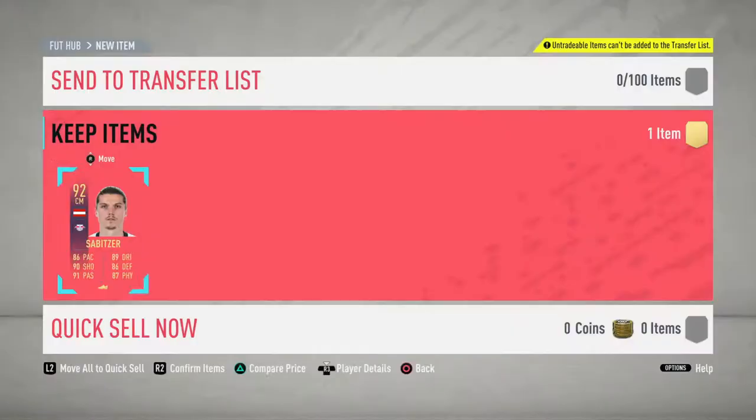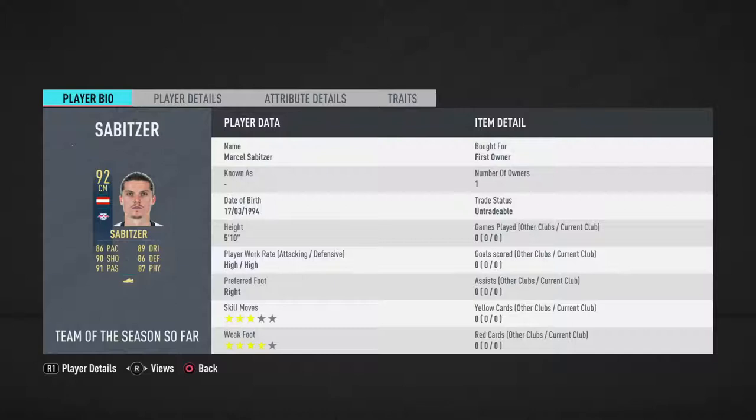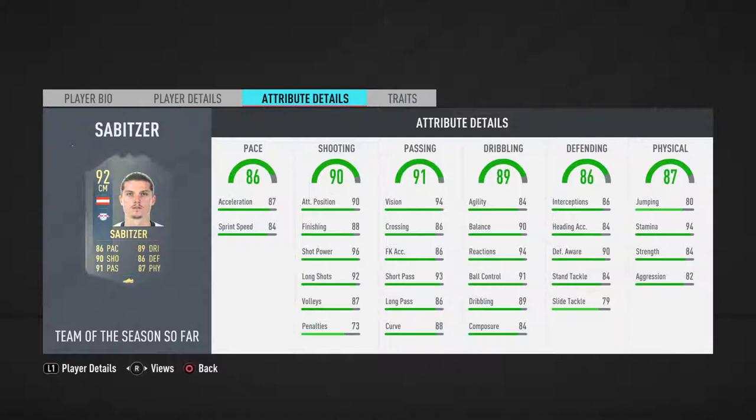Sabitzer is 92 rated. On the base card, three-star skill moves and four-star weak foot — it's the better version. You don't want four-star skill moves and three-star weak foot. He's got a high-high work rate for a midfielder, which is very nice. His pace is good — not brilliant, but good. His shooting is brilliant: 96 shot power, 88 finishing, and 90 positioning is very nice. His passing is good, very well-rounded. His dribbling is very well-rounded — a little bit low on agility compared to balance, but with reactions and ball control it's very nice. His defending is good apart from the slide tackles. Physical is well-rounded with very good stamina at 94.